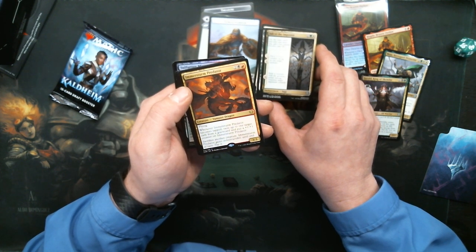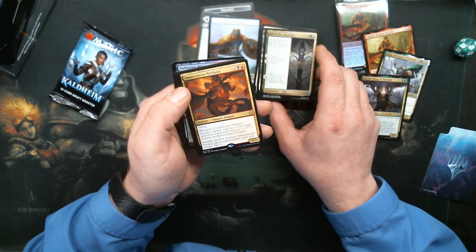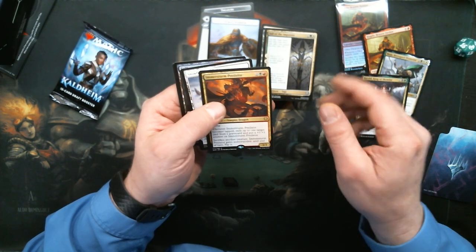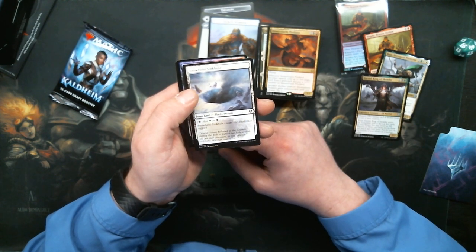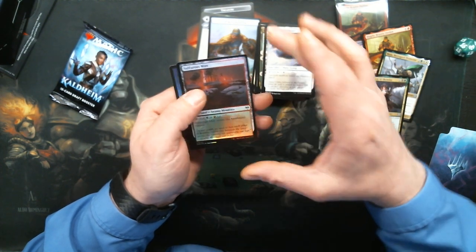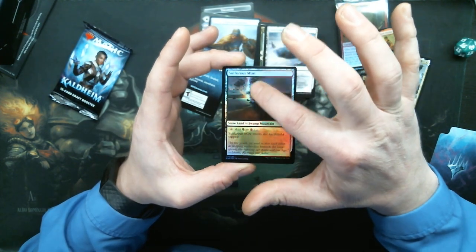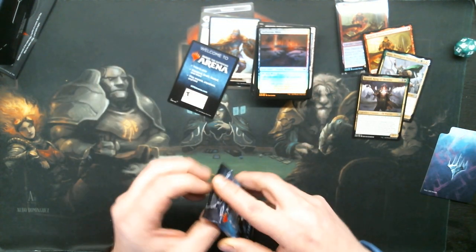Four mana, 3/3 flyer. When it becomes tapped, exile up to one target card from a graveyard and put a counter on it. Sacrifice another creature — it gains Indestructible. Tap it. Decent. Snowfield Sinkhole — that is a foil Snowland, folks. They look good as foils. Look at that fire right there. It's a beautiful thing.